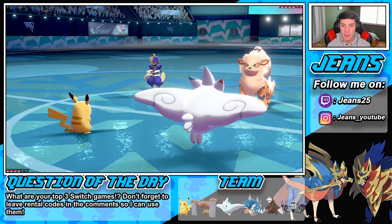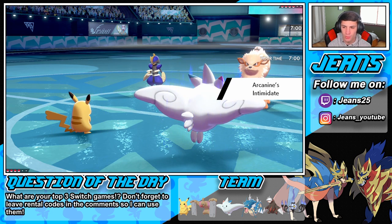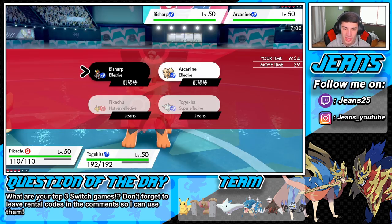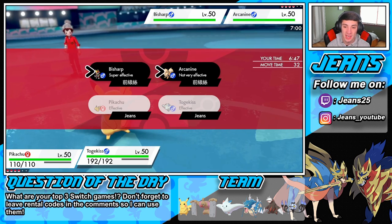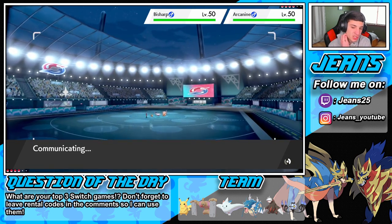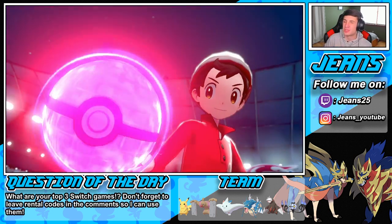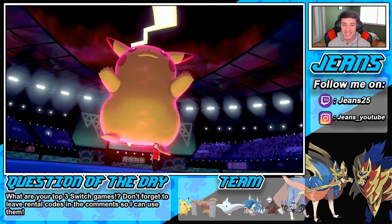We are both special attackers so we're chilling with that Intimidate. The real question is who do I Dynamax — I could Dynamax Pikachu or fake it out. I'm gonna Dynamax Pikachu and go after this Bisharp. This will give them both paralysis which will be huge, and then I can drop a Heat Wave and potentially take out the Bisharp — it'll be super effective to him. I think the Pikachu is pretty speedy, so the Bisharp goes first, then Pikachu goes and slows down Arcanine. I love big Pikachu — ready, wait for it.